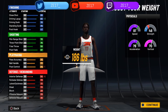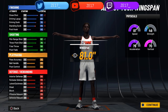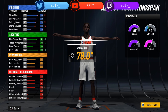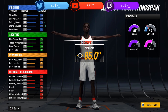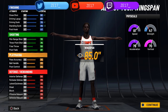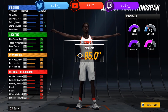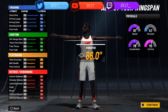For weight, you want to make this 187 pounds — that gives you 81 speed, which is pretty good for a small forward. Going heavier will give you a completely different build name. For wingspan, 85 gives you light bonuses for driving dunk, standing dunk, and close shot, while 86 gives you a bit of a downgrade for shooting.